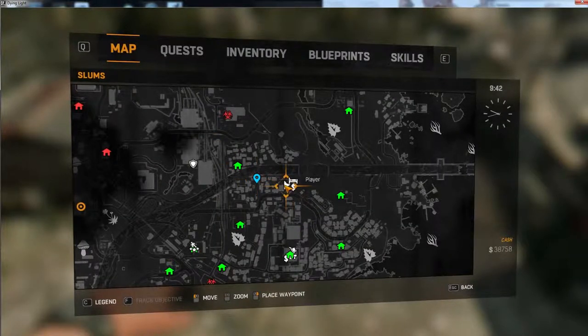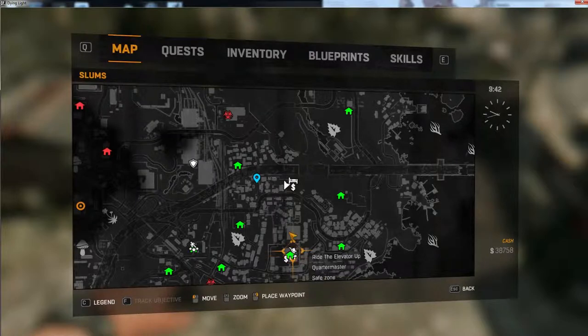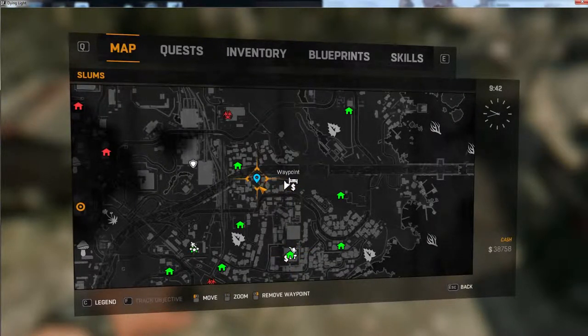So you're gonna wanna start off at this safe house — the first one — right north of the tower, and then we're gonna head right over here, super quick.